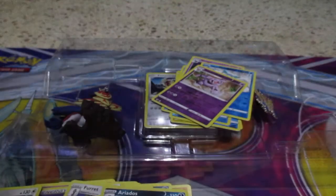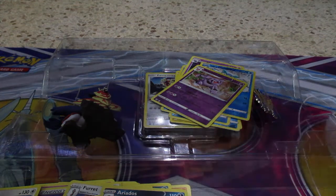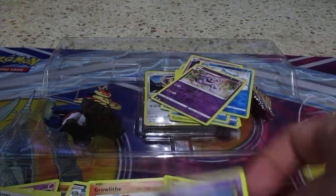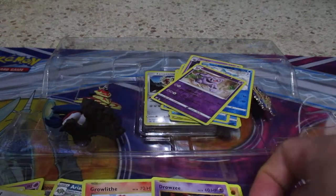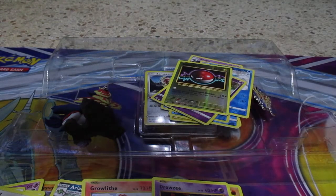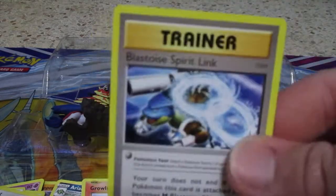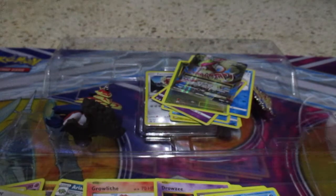Alright, last pack. Let's see — something good here. If not, I'm okay, I got that Gengar. We got Growlithe, Chop, Nidoran, Ponyta, Drowzee, Reverse Holo Voltorb, and we have Mega Pidgeot EX, Trainer Card Blastoise Spirit Link, Misty's Determination, and Polyworld. There's your last code card.